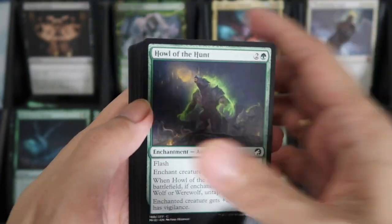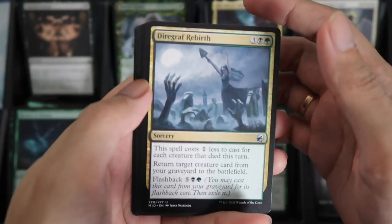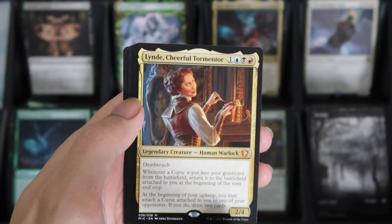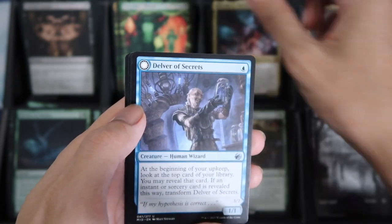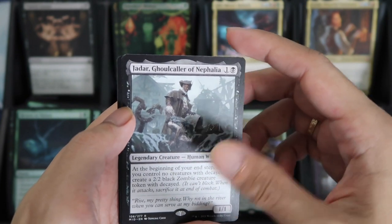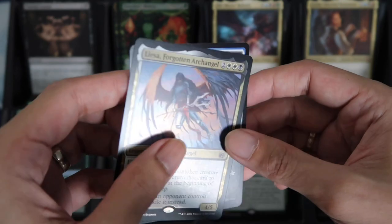Swamp. We have Dire Graph Revered. And our Mythic: Link, Cheerful Tormentor. Dawnheart for the Showcase. Jadar for the Rare, and Lisa Forgotten Archangel's Foil.